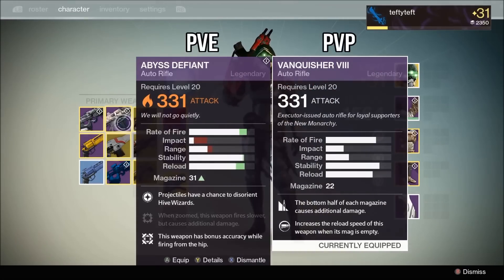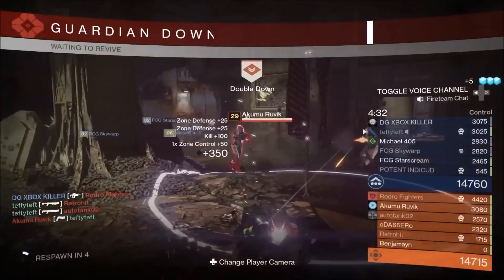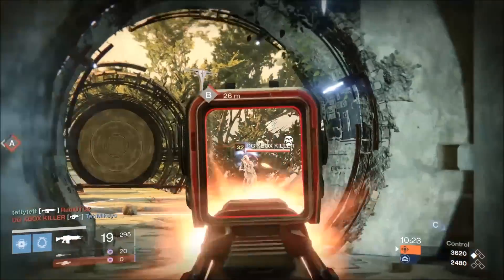In comparison to the Abyss Defiant, I think the Vanquisher takes a slight lead in PvP — you get a bit more range and its perks lend themselves to PvP encounters, while the Abyss Defiant's perks, specifically Lich Bane, are better suited for PvE encounters. With that said, both are great in PvP and PvE, but given the choice, I'd pick the Vanquisher for PvP and Abyss Defiant for PvE.